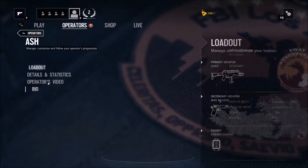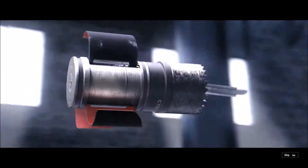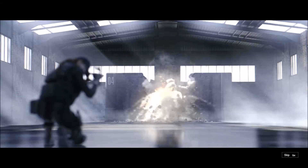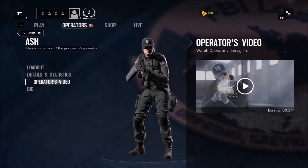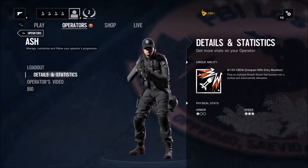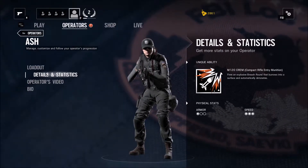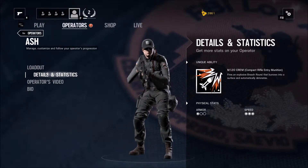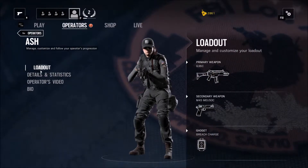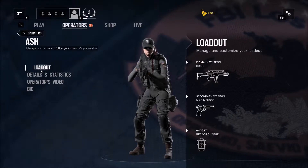Let's start off with Ash's video. She has the unique ability to fire a breaching charge from a distance, kind of like a grenade launcher. You may remember I used this character when going through the training round — I think the last mission where I was in the aircraft. She's got a G36C, which I personally loved, an M45 for her handgun, and her gadget is Breach Charges — which, as we all know and love, they make big booms.